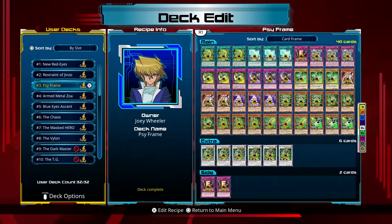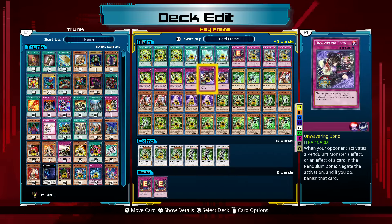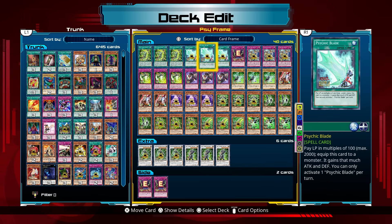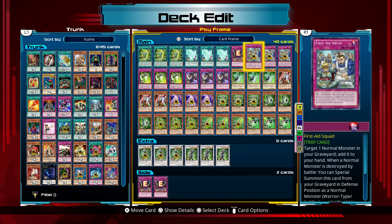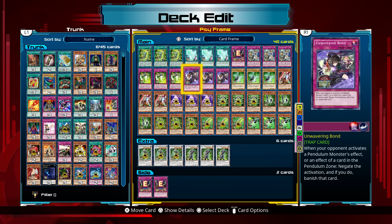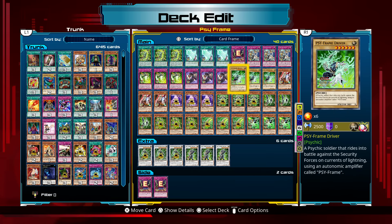Moving on to the Sideframe deck, which a lot of people are going to be wanting to pick up. We have three Sideframe Circuit, three Psychic Blade, one Booby Trap E, three First Aid Squad, three Sideframe Overlord, three Unwavering Bond, and three Sideframe Driver.